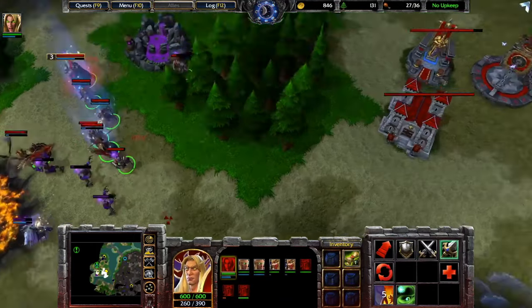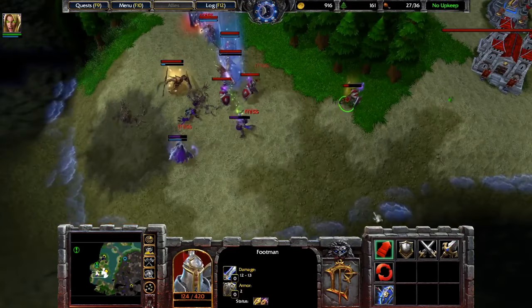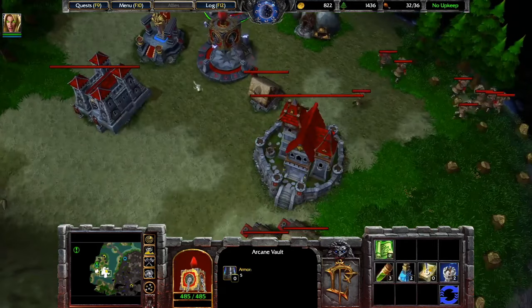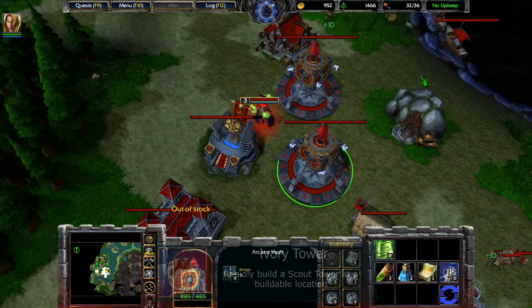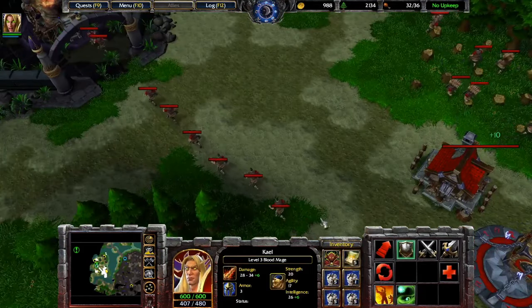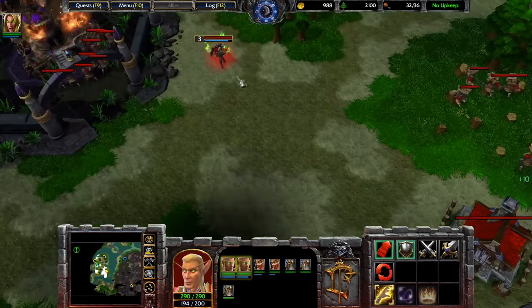Multiple peasants can work on the observatories at the same time. I opt to build my economy to a crazy level while skimping on army. The undead attack waves get pretty scary over time, but I do not plan on staying long. I also construct the Arcane Vault, a building that allows me to purchase items, and then I start buying the Ivory Tower. They stack up to 5 per item slot, so I opt to fill 4 of Kael's slots with them for a total of 20 towers. Once I have my towers and enough money to repair the remaining observatories, I fully evacuate my base. The first observatory is nearby and is fixed quickly.